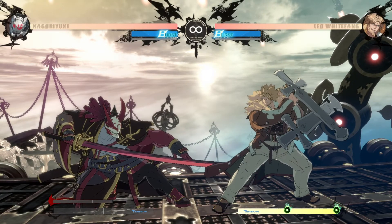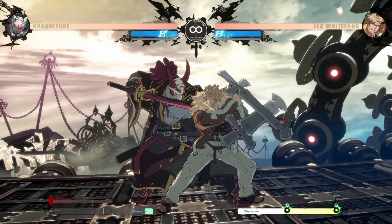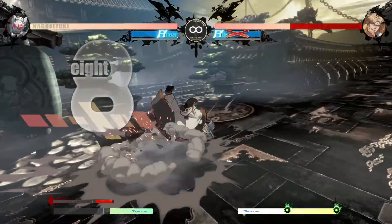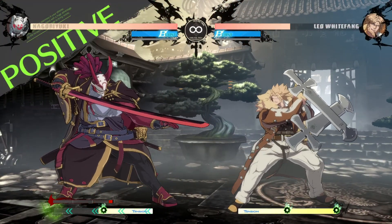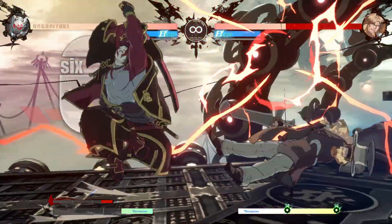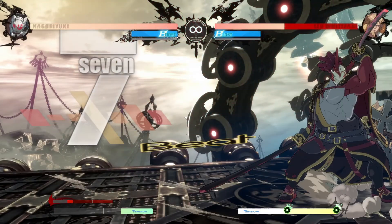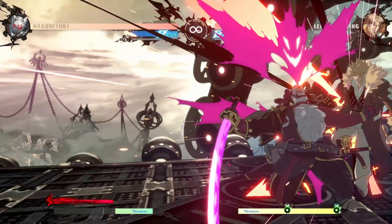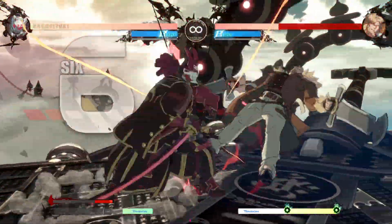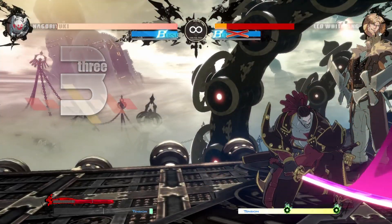With this in mind, it's important to understand the character you're fighting and know when is a good time to burst against them. Against Nagoriyuki, you're going to be taking a lot of damage if he hits you. So you either want to burst early against this character so your burst is available again in the second round, or burst at a vital point in his combos — for example, when he's about to blood rage or when he's used too many special moves. If you don't burst at the right moment, he can get a high-low 50/50 and you lose because you didn't burst.